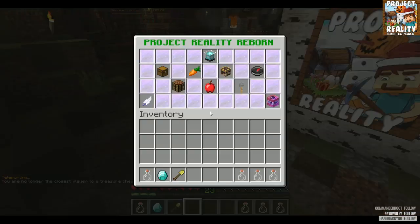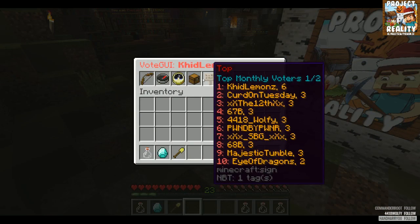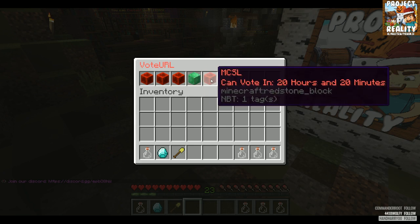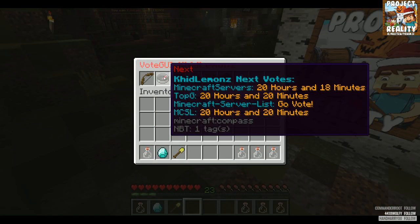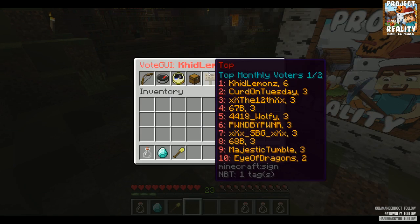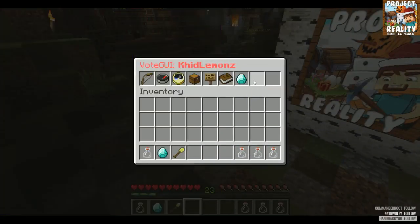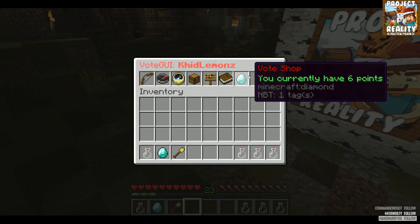This menu here is for voting. We offer rewards for people who vote for our server on all the listings we are on. Click a green listing and you can vote for it right now — red ones mean you've already voted within 24 hours. Hovering over a listing shows you when you can next vote. This shows you how long ago you voted and your total votes. We are currently setting up a vote shop where you will be able to buy stuff with vote points.